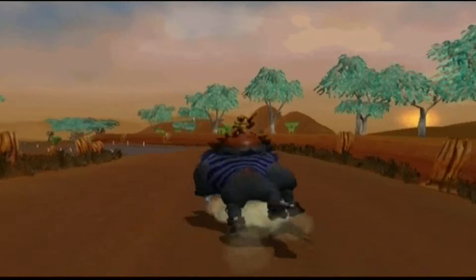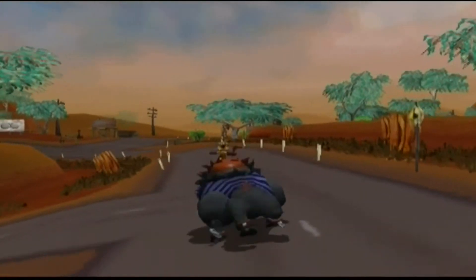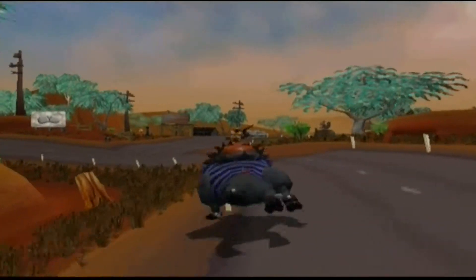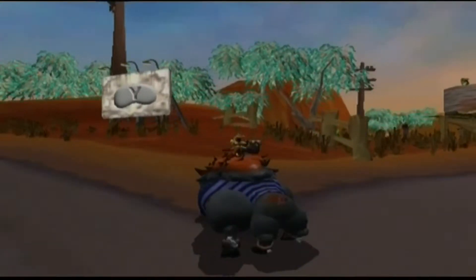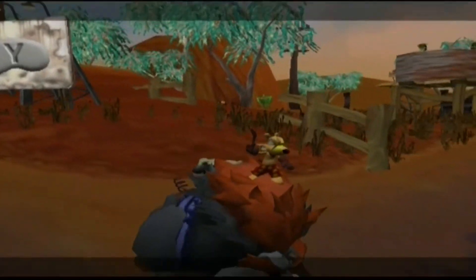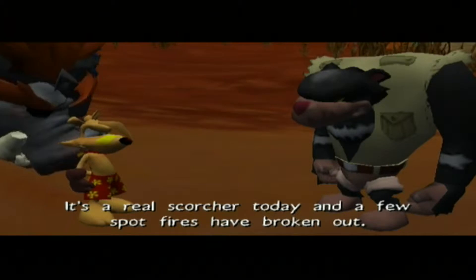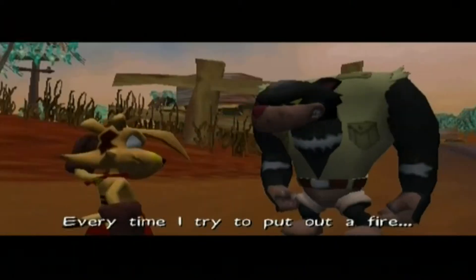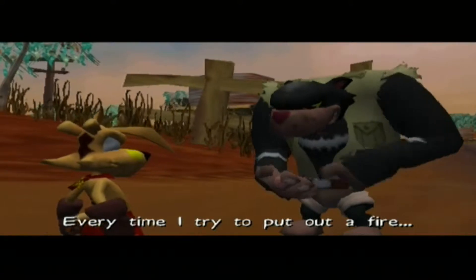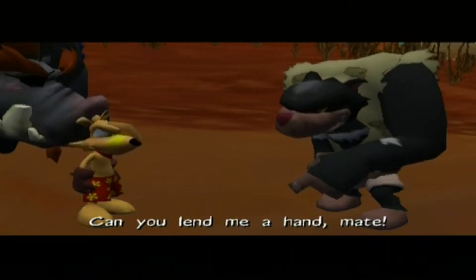One of the Thunder Eggs can be found over here with Ranger Ken again — not lying. And how did he get here so quickly? I have no idea. It's a real scorcher today and a few spot fires have broken out. Every time I try to put out a fire, one of those frills gets in the way. Can you lend me a hand, mate?